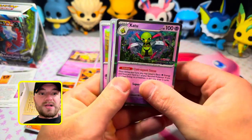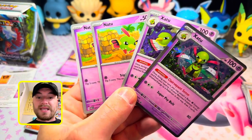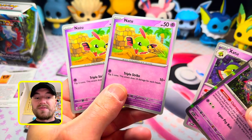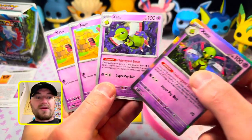The deck revolves around the Xatu and the Espathra to get the game going. Natu — you get two of them. Triple Strike: flip three coins, this attack does 10 damage for each heads, so up to 30 if you get all three heads.